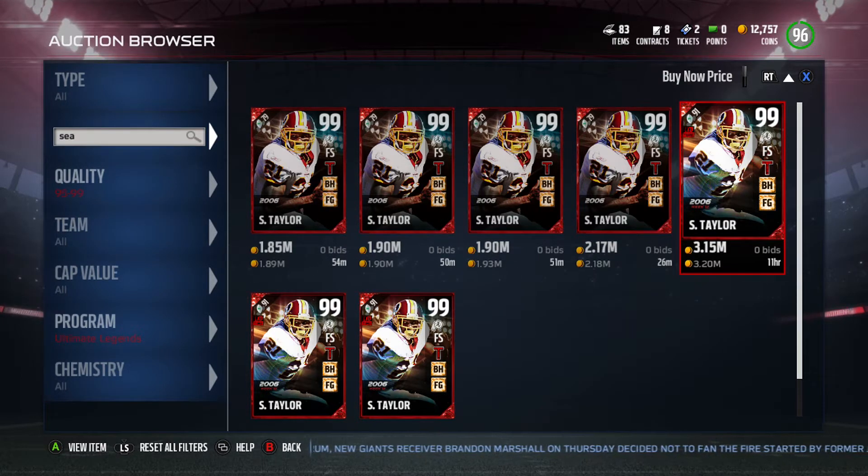I would buy the Sean Taylor and the Ricky Williams — these are probably the top Ultimate Legends cards we've gotten so far. We've gotten a lot because it's been a couple months since the first ones were released, and they release two at a time each weekend, so we probably have around 25 to 30 by now.